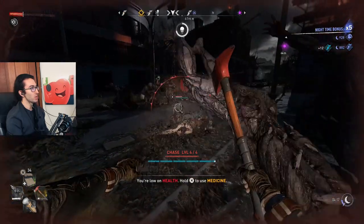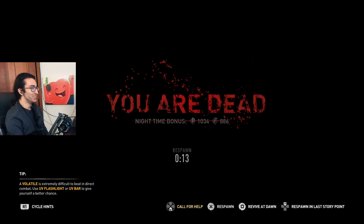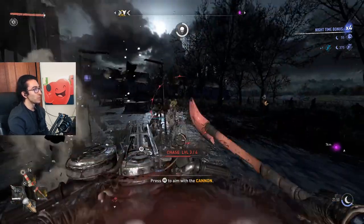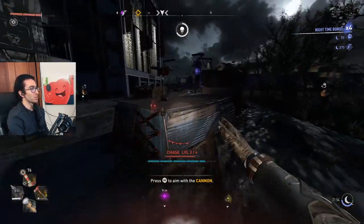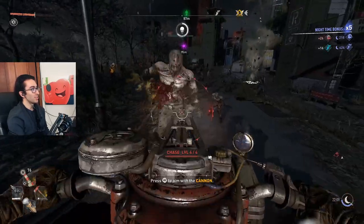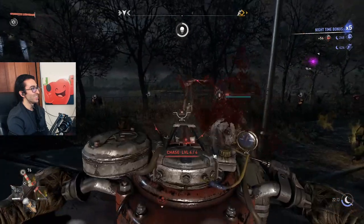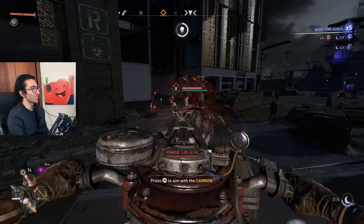Did it take away damage though? I don't know because I'm dead. So it takes three shots to kill a volatile with a PK cannon. I just couldn't do the third one because I got hit. There was the third shot and the volatile is dead. So if you find a sweet spot like this guys, you could just go back and forth from the cannons.